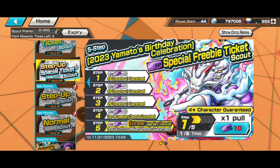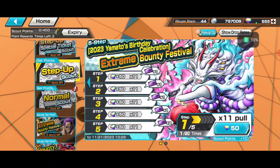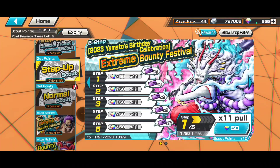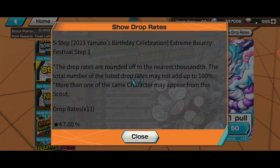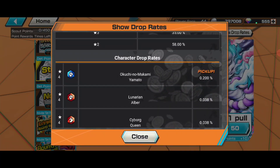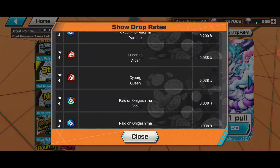So we have to use 60 SP tickets, and how will we get 60 SP tickets? By spending 2500 RDS. If you guys don't have that much luck or are not that lucky, I would not recommend summoning on this banner. The drop rates are also only 0.2%.